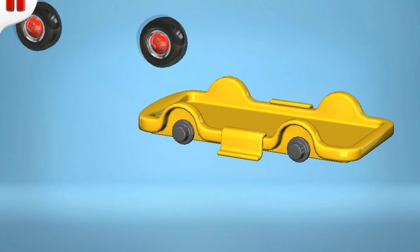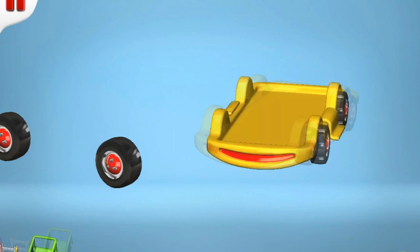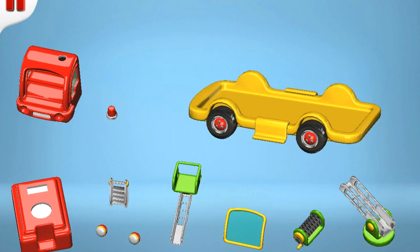Now we'll mount two wheels on one side and two wheels on the other side. Great! Now some red body parts — the body and there's the cabin.